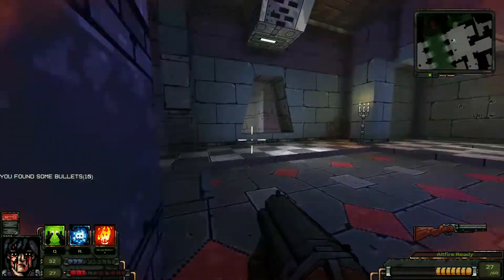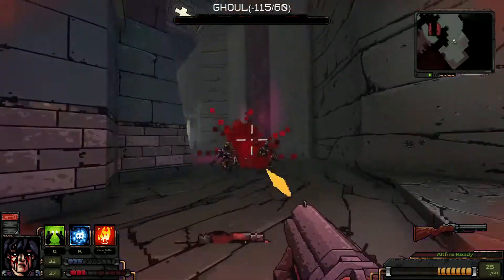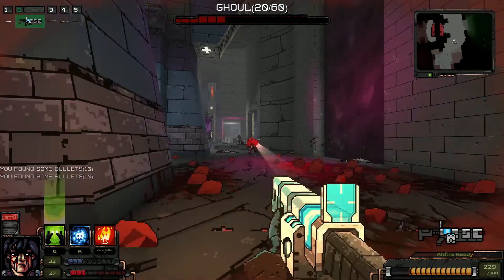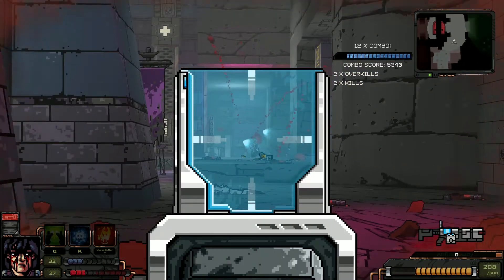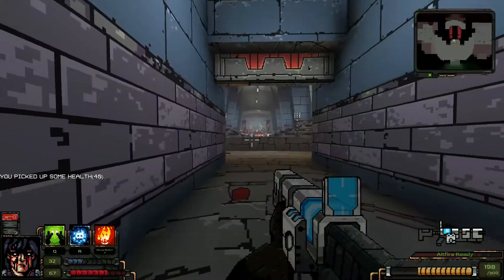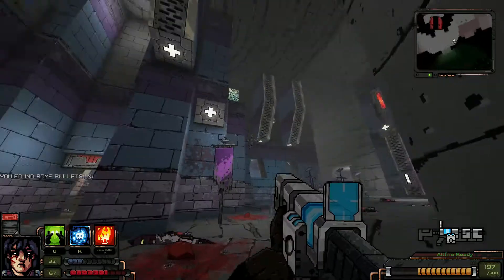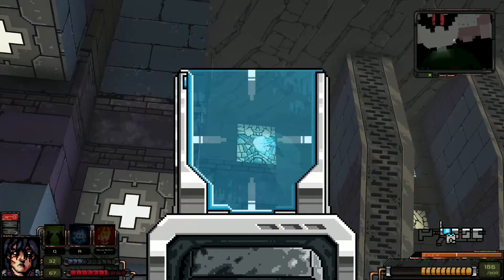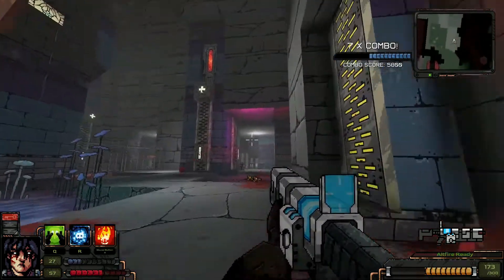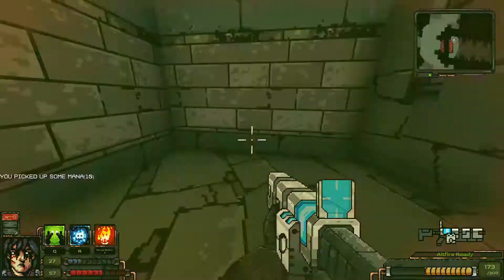We did trigger some secret but I have zero idea what it managed to do — besides spawning in these balls. The succubus is gone. There's a map kit. Seriously, that's not a secret — does it have to be red in order to be a secret? We have removed that goo which was falling down through there. Awesome.